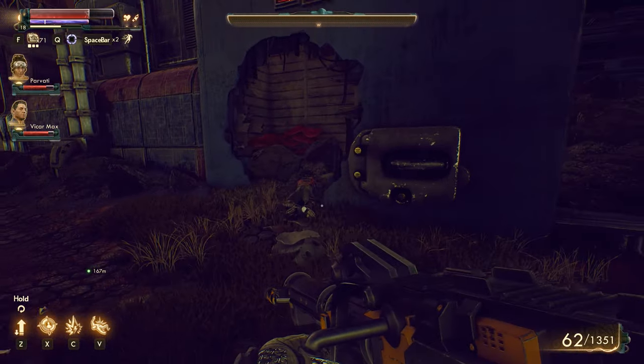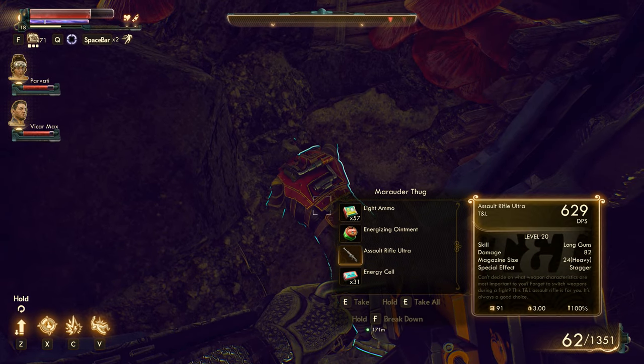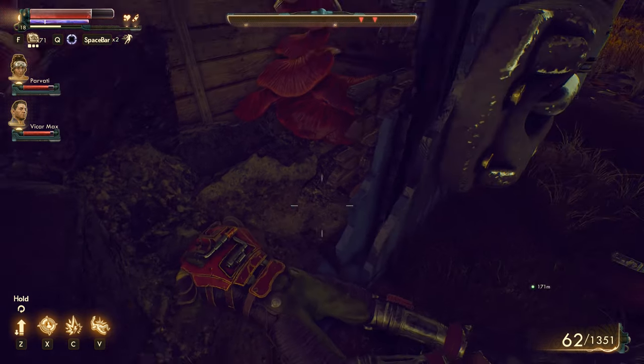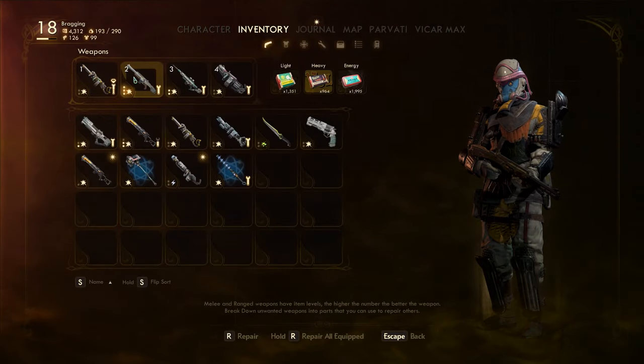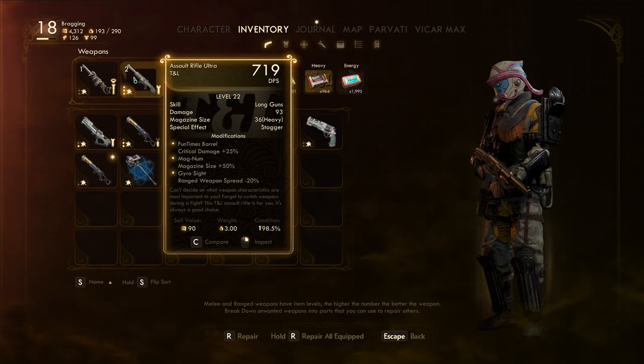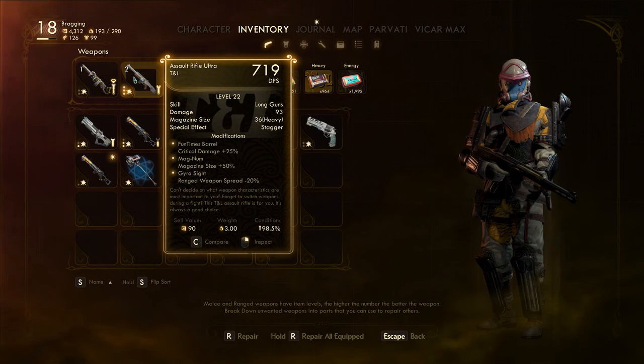Here's a dead body — Marauder Thug. Energizing ointment. Assault Rifle Ultra, level 20 right there, not bad. I might want to — what level is my current assault rifle? Level 22 right there. I think it got maxed out before we got a recent level up, so I think we can do one more level up for it.